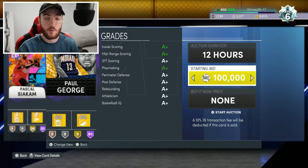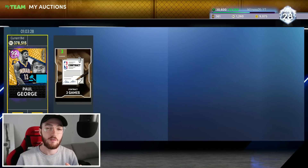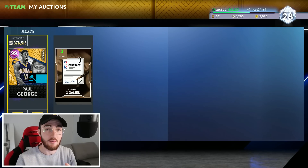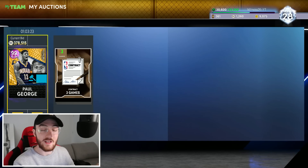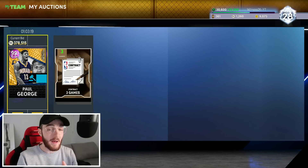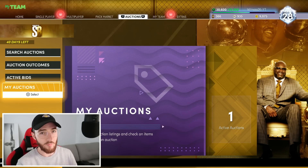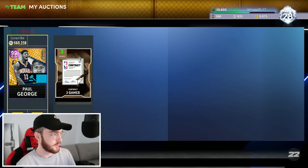I'm now going to list Paul George for 12 hours and we'll come back right before he's sold to see what he ends up selling for. Comment down below with your prediction. One eternity later, our end game Paul George has been on the auction for 11 hours with one hour remaining. I wanted to give a quick update because it's already nearly at 400,000 MT, so this card is showing signs of making a really large auction house sale.